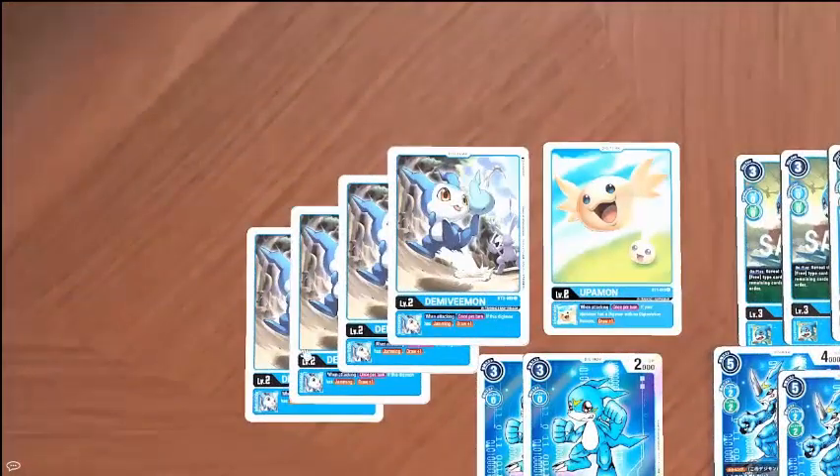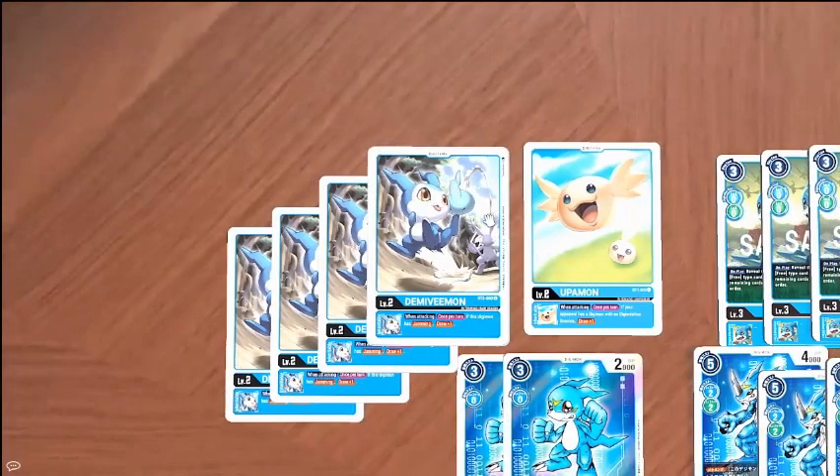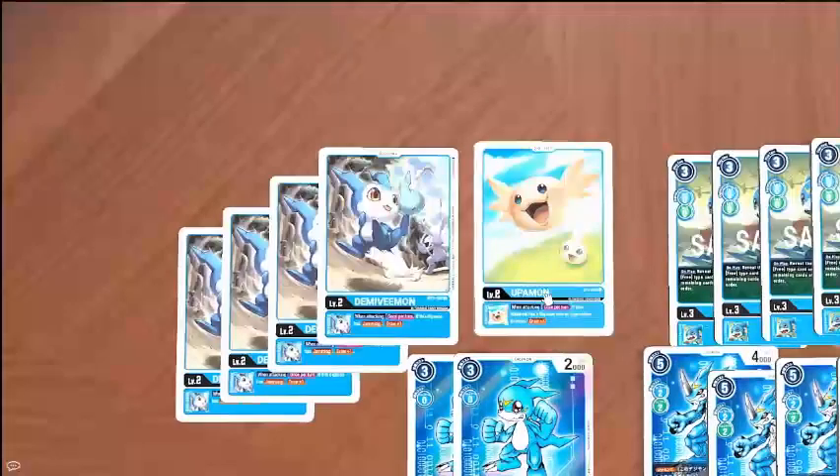Starting off for our eggs, we're running four Demi Vmon and one Upanmon. This is a combo deck, so we need to draw our pieces really consistently and reliably, so just having those as our eggs is really nice.